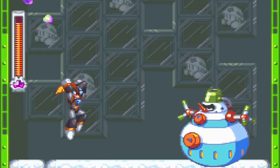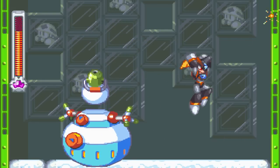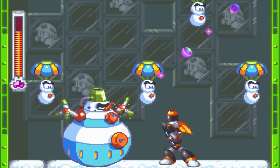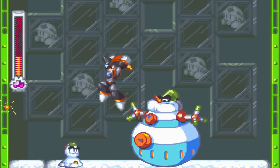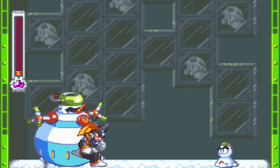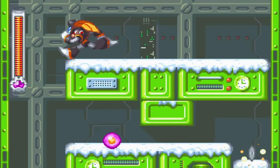I kind of forgot about this guy. I died because I didn't really know where to attack. Let's fight this again. I can't dash so it's kind of difficult to evade his attacks. Also always confusing the jump and attack buttons for some reason.